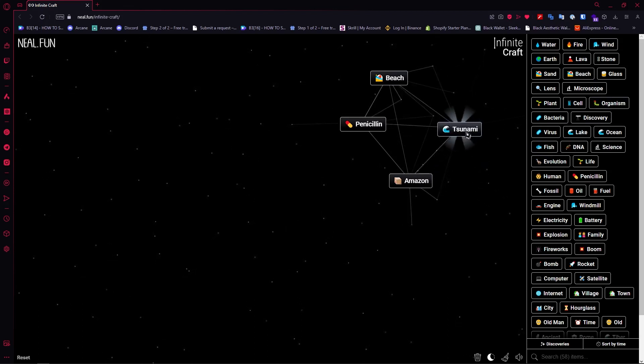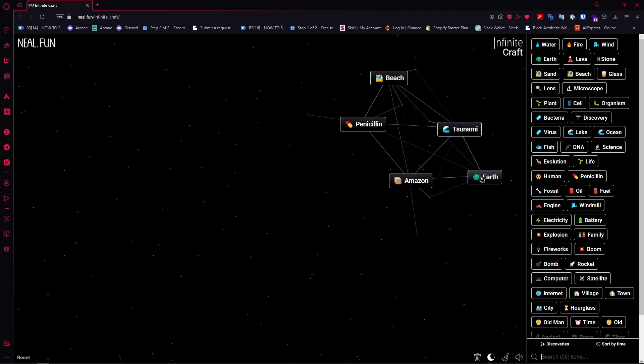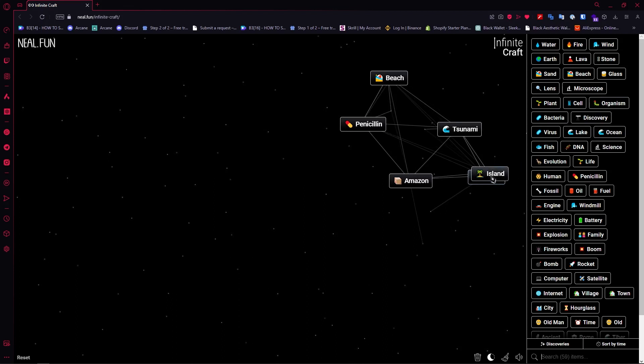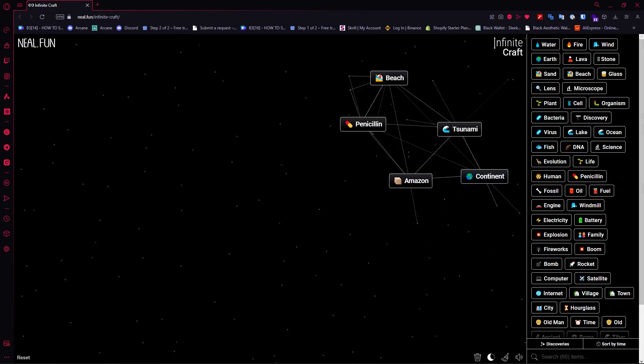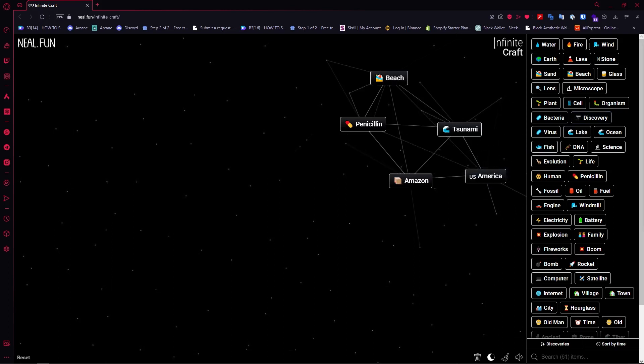Once you have whale, go for wind and then ocean to create a storm. Combine it with whale to create tsunami. Then go for earth and combine it with ocean to create island. Duplicate island so that you'd have continent.